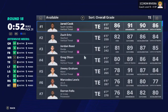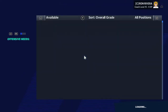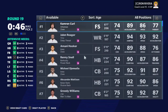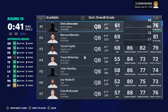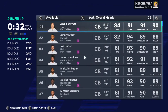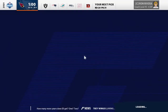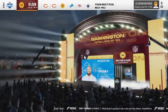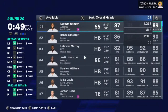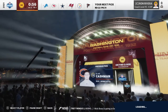We need another tight end real quick — Jared Cook. Oh heck yes, good pick. With that, we're going to make our selection in round nineteen, pick number two. Do we need a cornerback? I think we need a cornerback. We'll pick up Jason Barrett — good pick. Going all the way into round twenty, pick 31: Justin Houston. So we're picking up really good players in this draft.